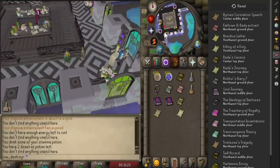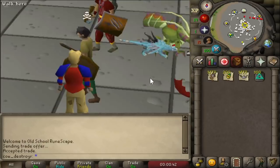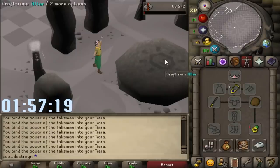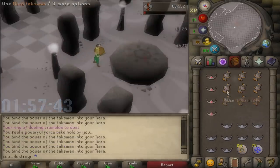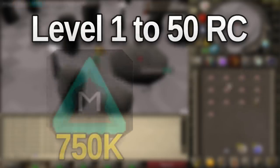So before I got started, I calculated I need around 3,700 Mind Tiaras to get to level 50. The Mind Talismans and the Tiaras alone cost me around 2 mil, and even when I sell the completed Tiaras, I'm not going to make much back. In total, I'll need around 300 teleports to the Mind Altar, and if I was only to use the Mind Altar Teleport Tablets, it would cost about 750k.